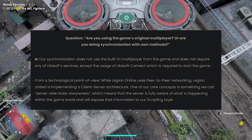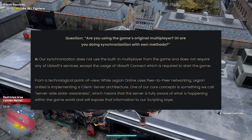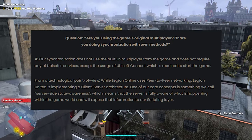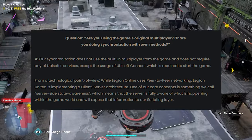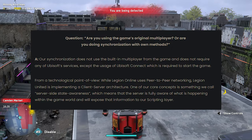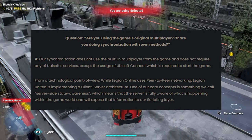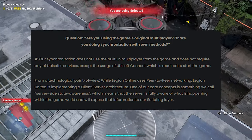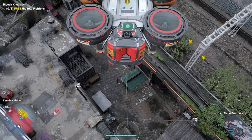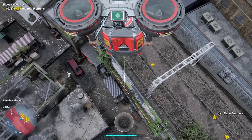The next question is: are you using the game's original multiplayer or your own synchronization methods? Their synchronization does not use the built-in multiplayer from the game and does not require any Ubisoft services, except Ubisoft Connect which is required to start the game. From a technological point of view, while Legion Online uses peer-to-peer networking, Legion United is implementing client-server architecture. One of their core concepts is something called server-side state awareness, meaning the server is fully aware of what is happening within the game world and will expose that information to their scripting layer.